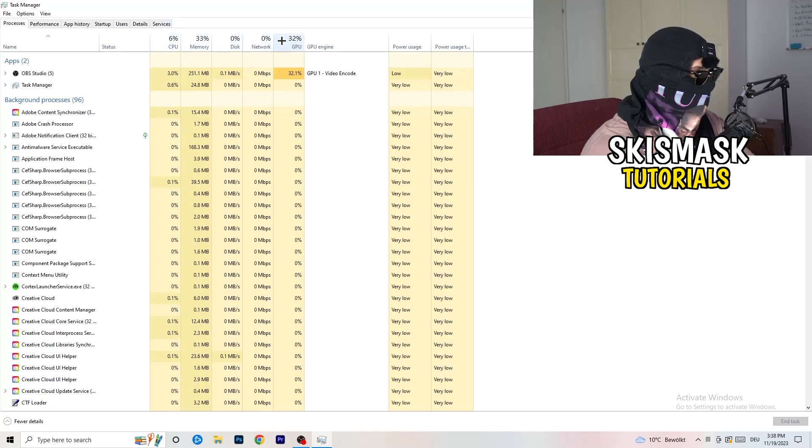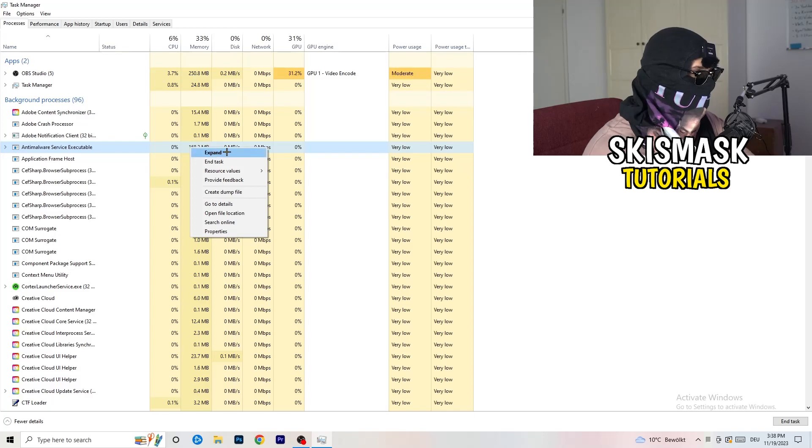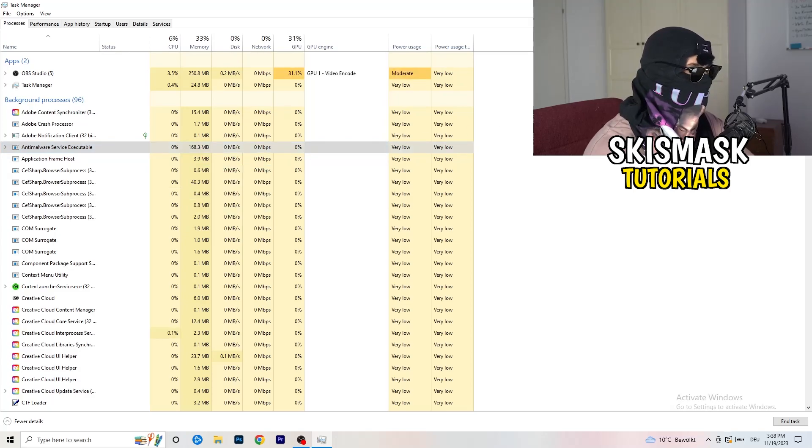Look for your CPU and GPU usage — as you can see mine is at 8% and 32%. You want to see which program or application is currently taking a lot of GPU, CPU, or RAM. Search for those programs in the Applications tab or the Background Processes tab, right-click them, and click End Task. Do that to every single process which is running and has too much CPU usage — this will decrease a lot of your problems.